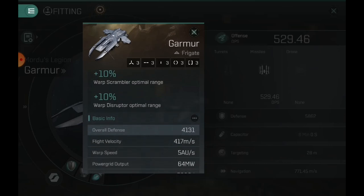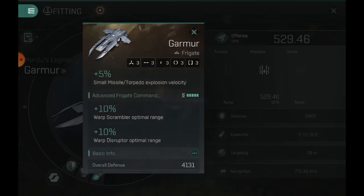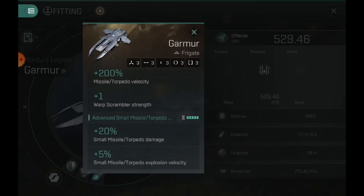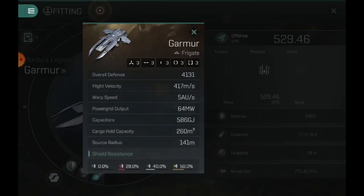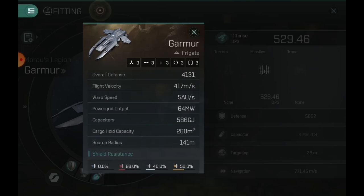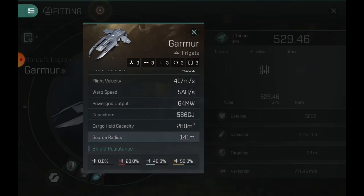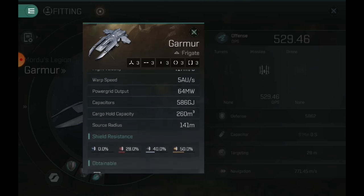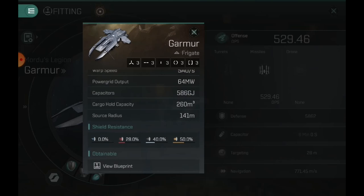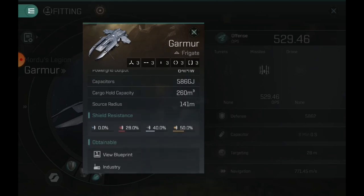That makes your tackling range absolutely crazy. This thing is meant for kiting, but you can build it in a lot of different ways. Flight velocity is 417 as a base — a little bit slower than a Condor interceptor — so you have to build it with more speed. Capacitor is 586 without any boost. The power grid is better than a Condor, and the source radius is slightly larger than a Condor as well.